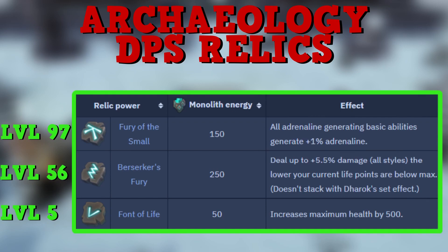Finally, archaeology relics provide passive DPS buffs for any style. The Fury of the Small relic, requiring level 97 Archaeology, causes basic abilities to generate +1% more adrenaline — it adds up and is very powerful. The Berserker's Fury relic, requiring level 56 Archaeology, lets players deal up to 5.5% more damage the lower their current life points are — this is why elite PVMers often sit at very low HP. You can also use Font of Life for more life points or Death Ward in your last slot for damage reduction.